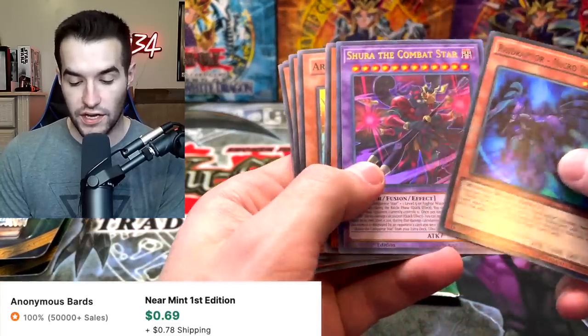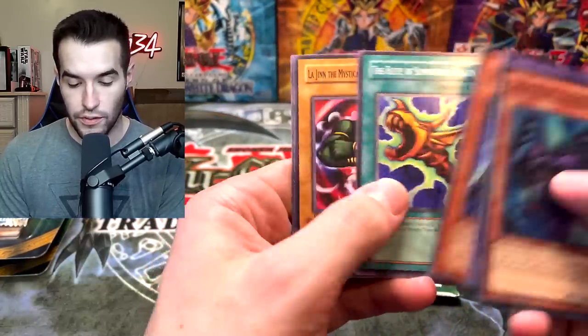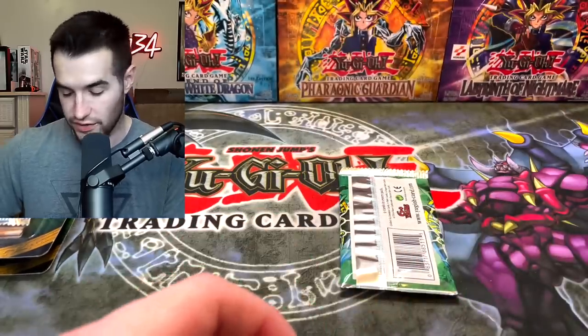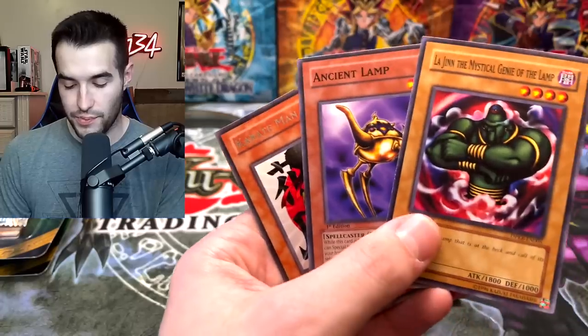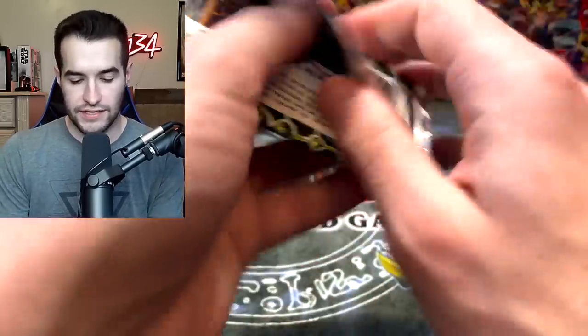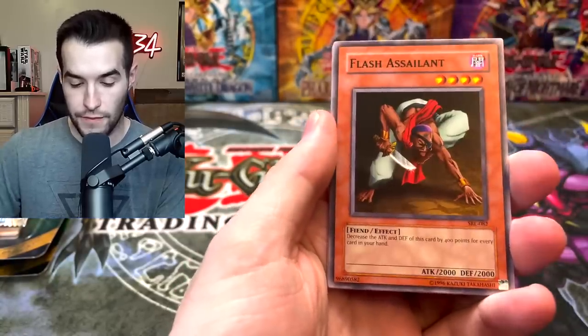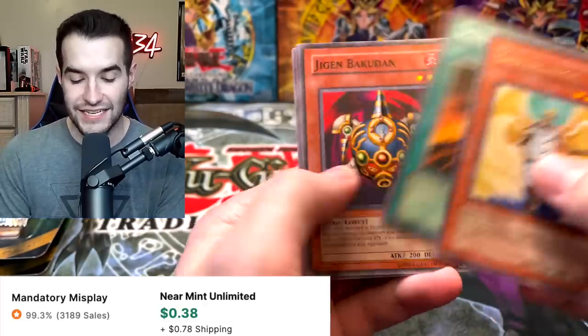We got Raid Raptor Necro Vulture, Shura the Combat Star, Lord of D, Flamvell Proto, and Lajin the Mystical Genie of the Lamp — and then the Ancient Lamp right after! Wait, did you guys see that? The Lamp and Lajin next to each other — Spell Ruler let's go!